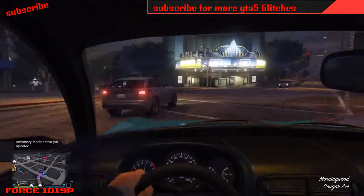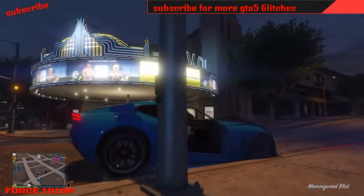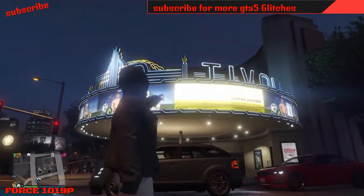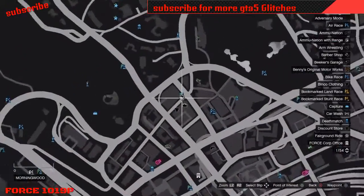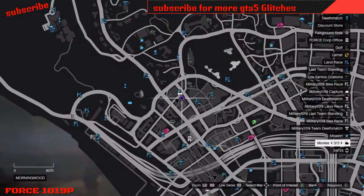Hello people of the internet, what's going on? I made a really awesome glitch you might want to try if you have the time. This is a glitch that will show you how to get into the movie theater in GTA 5. I haven't tried the other one — I might do that later — but do come to the location on the map right here. It's somewhat secluded; online players really don't come here.